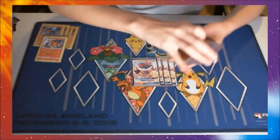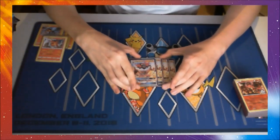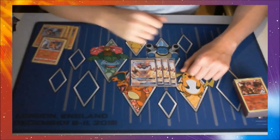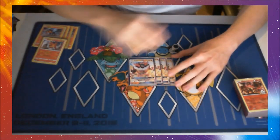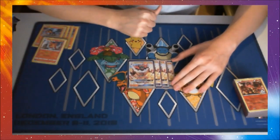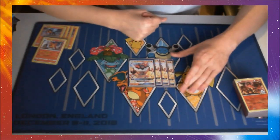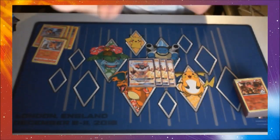On to Incineroar himself — Incineroar GX, 250 HP, huge, huge HP. The GX mechanic is very similar to the EX mechanic: when this guy is knocked out, your opponent takes 2 prizes. However, 2 differences: one, they can be Evolution Pokemon — this is a Stage 2 GX, hence the huge 250 HP. And they also have a special attack called a GX attack. You can only use 1 GX attack per game, and these attacks are usually very powerful effects, so you've got to time it right.